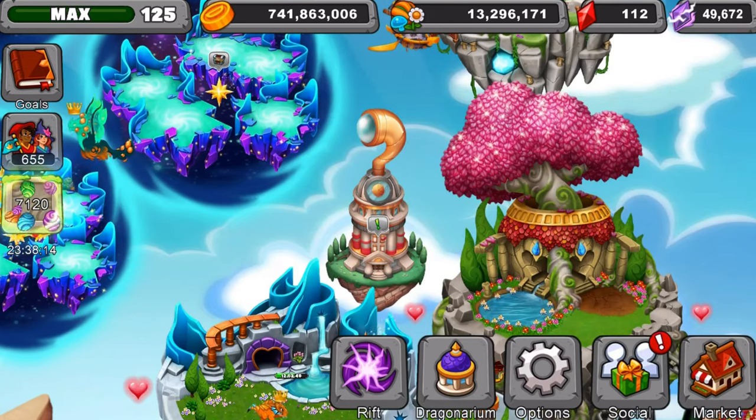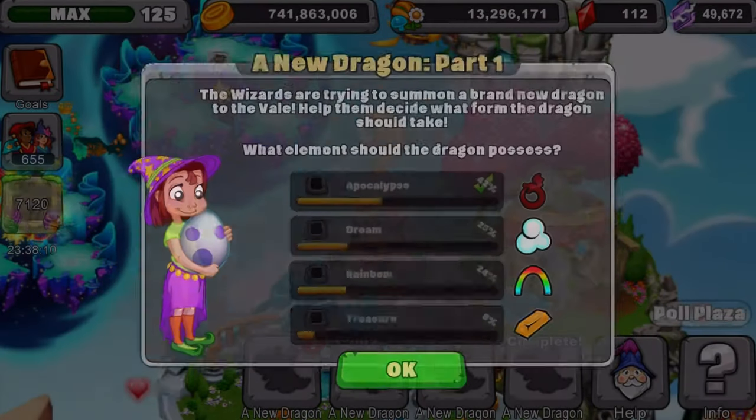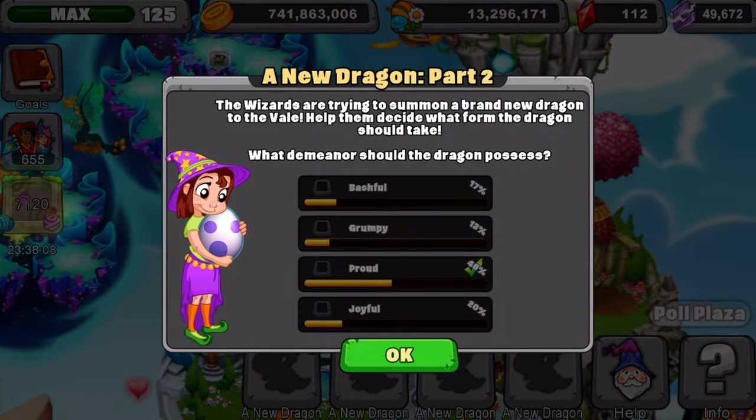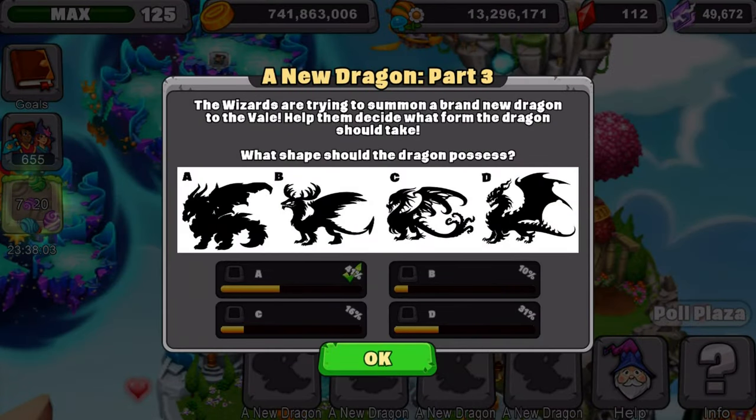So we've already voted on the first three things, which is of course the element, how it's going to act — which is going to be proud — and also the design: A, B, C, and D. A won of course. Everyone saw that coming because everyone went for that A. Now I was really hoping for D to win, but I'll take A. A still looks really cool — I would take any of them actually — but I would have gone with D. But yeah, we're going with A.